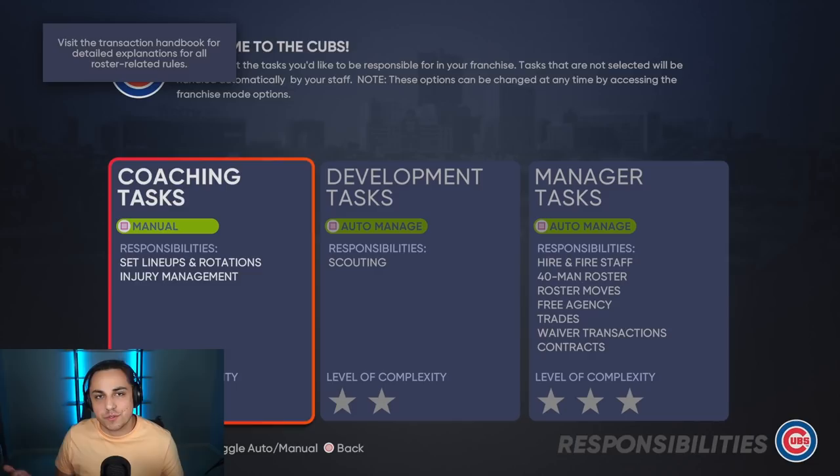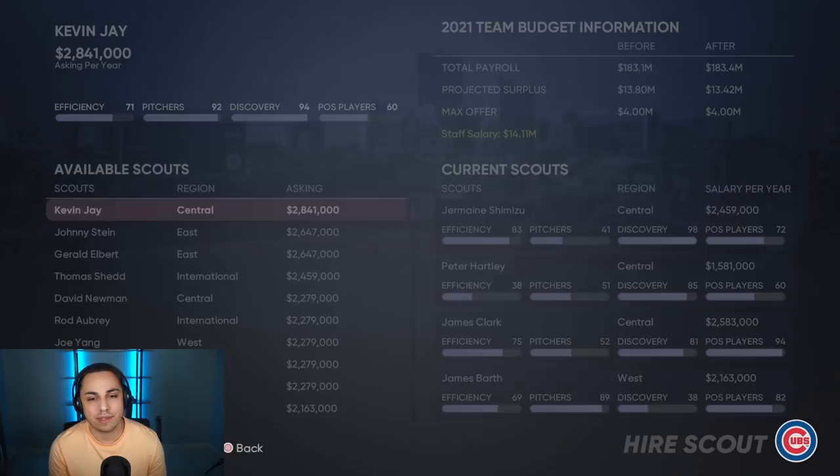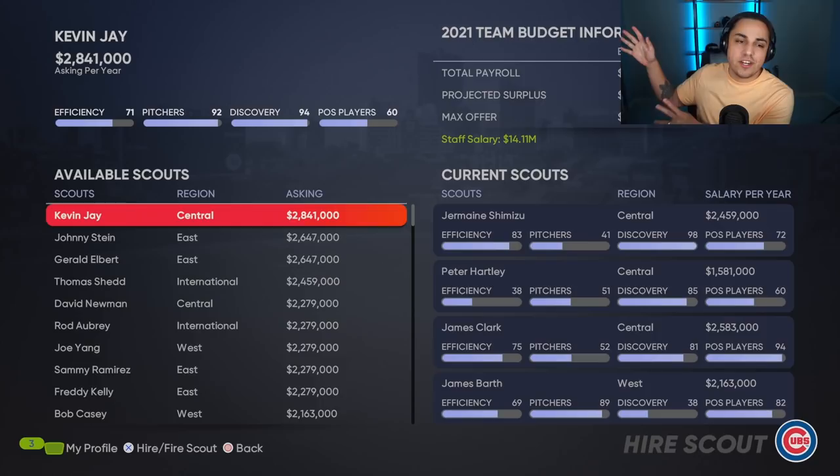Let's break down scouting. Once you get into the franchise, the big thing for me is I'm going to go to contracts, go to scouts. Make sure you have enough money to afford new scouts — you can see that with the budget information — and also make sure you have enough money to hire scouts and sign your picks. There've been a couple of times where I didn't realize I messed up and put myself in a sticky situation. So always make sure you have enough money to hire new scouts. If you can't, wait a season or two, then get some new scouts.